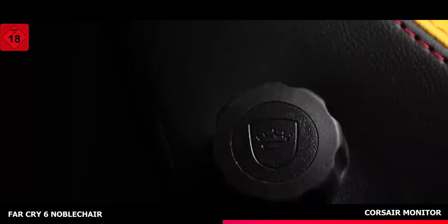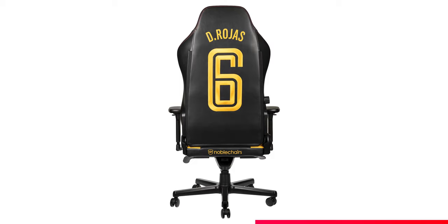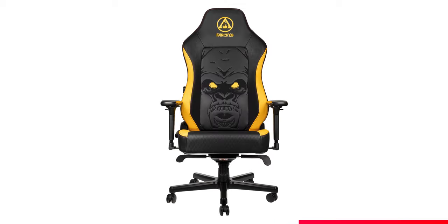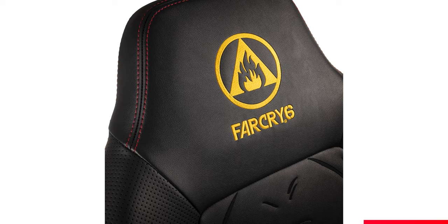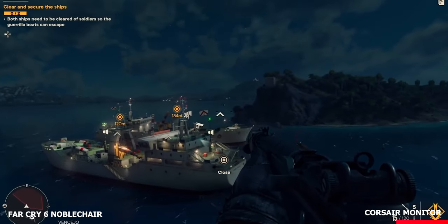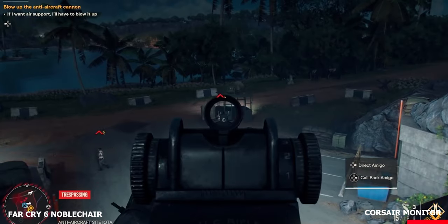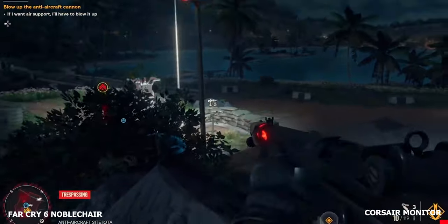The Far Cry-inspired design gives a nod to Danny Rojas and the character's love for The Las Gorillas baseball team. The back of the chair is embroidered with a baseball uniform-inspired design, with 'Dee Rojas' and the number 6. Inside the seating area is an oversized Las Gorillas gorilla artwork with striking yellow eyes. The whole chair is accented with a black and solo yellow theme, finished with a Far Cry 6 logo on the headrest. The Far Cry 6 Special Edition Noble Chair is available to pre-order now for $389.99. We'll drop a link in the description below.